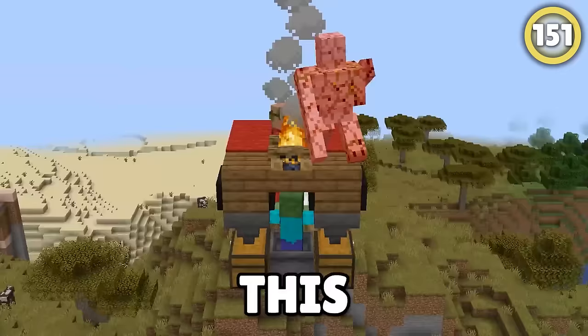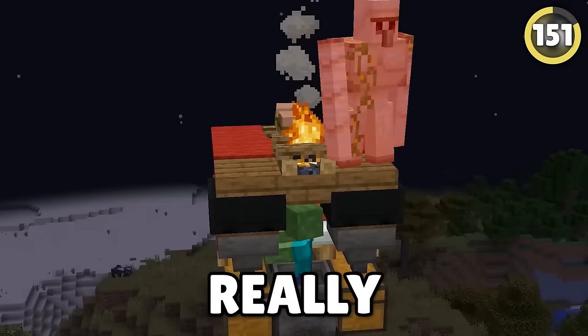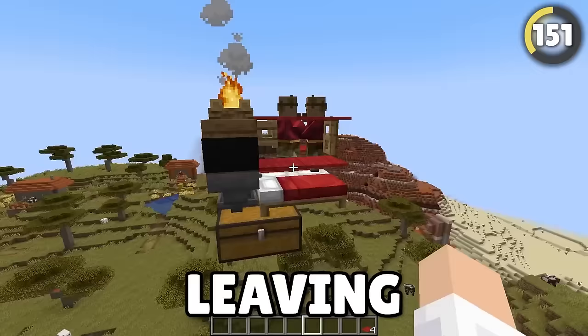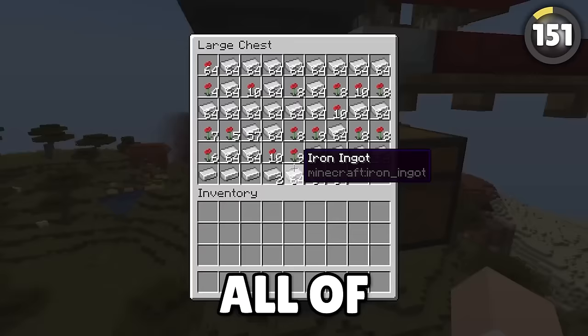This quick and easy hack lets you build an iron farm really fast and really early in the game. All you need is a very small iron golem spawning platform and a campfire at the top, leaving no room for the golem to walk away from it, taking damage and dropping all of its precious iron.